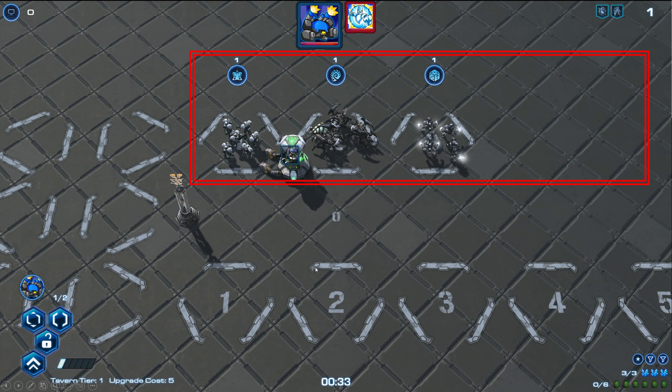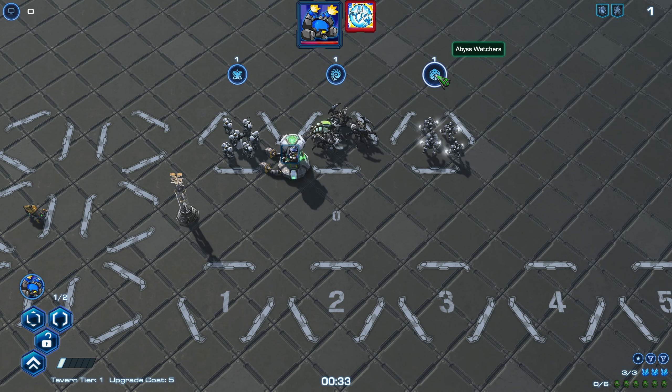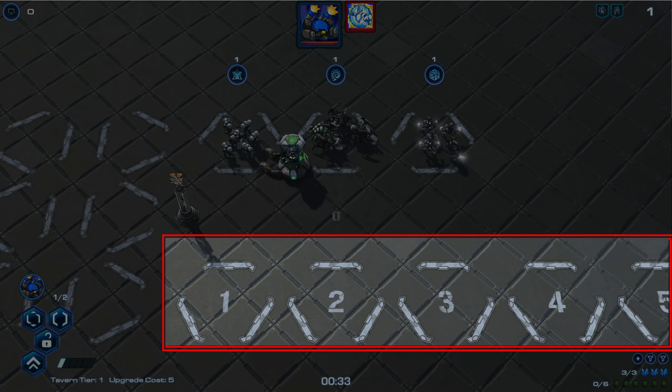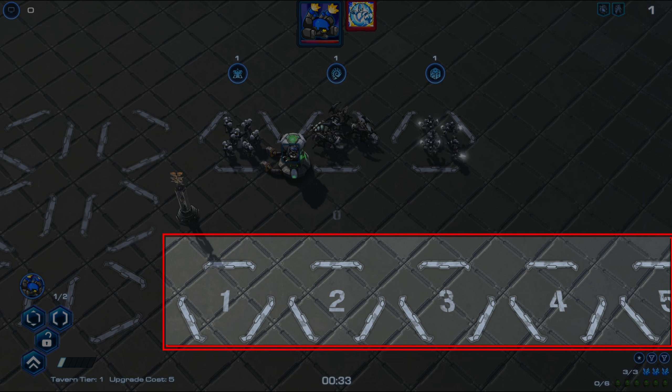This is your tavern store. You can click on the icon or the unit to select that card. This is your deck, where your cards enter the battle. You will have a total of 7 slots just like Hearthstone; however, each card can contain more units, up to 200.